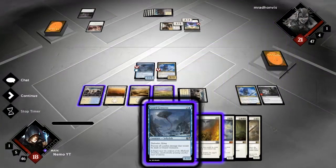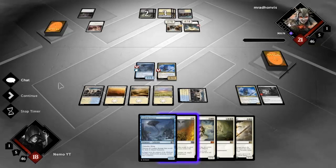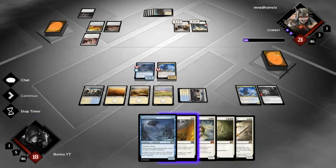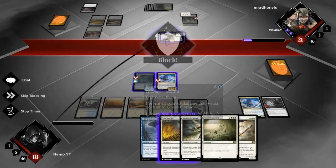Not much we can do right now because we can't really attack and we don't have mana to play anything, so let's pass the turn. Sanguine Bond - that's the card I was talking about. It's an enchantment: whenever you gain life, target opponent loses that much life. And Vona's Hunger - that's five life lost for me when that hits the board. But if I get the Planar Cleansing then a lot of very important permanents from his side are gone from the battlefield, which would be pretty awesome.